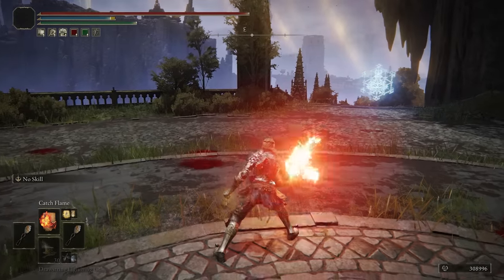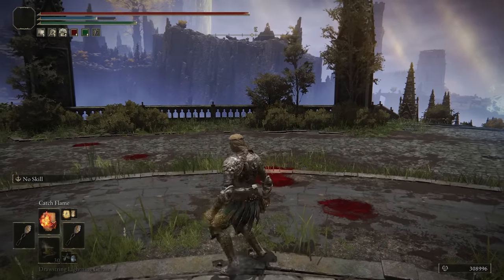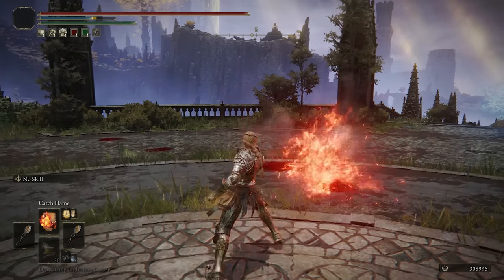Starting with Catch Flame - this is our close range melee option. Comes out very quickly, has really good damage output as well. Just one of the best ways to get people off you that are chasing you down.